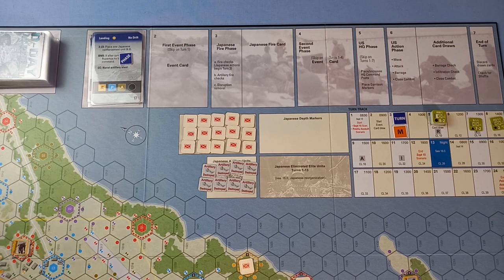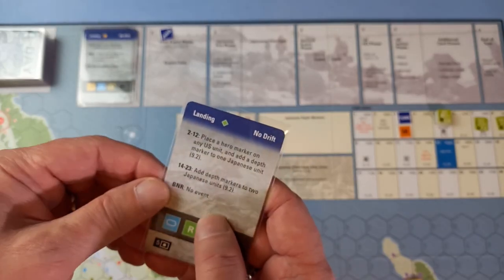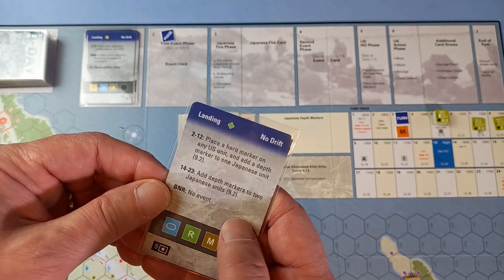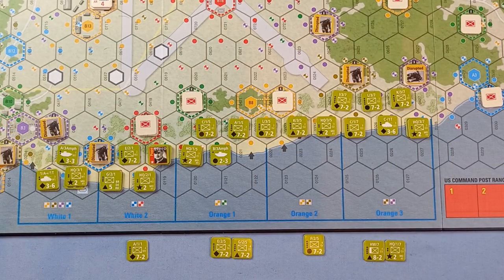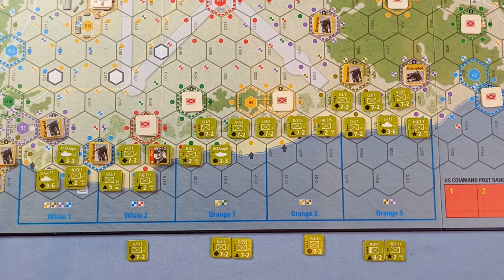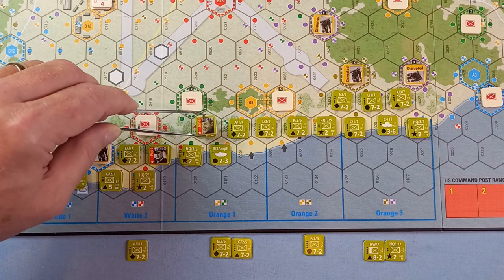Next is the first event phase. We'll take a card — place a hero marker on any US unit and add a depth marker to one Japanese unit. That's what we had last time. So we've got a hero marker, taken one randomly again, and we've got Jonesy. We could bolster up this side or push forward here — let's pop him here.